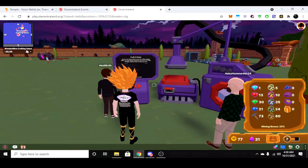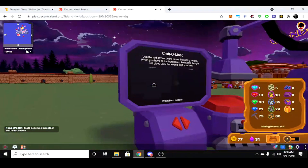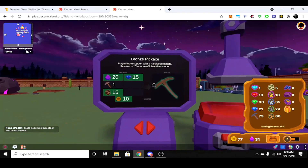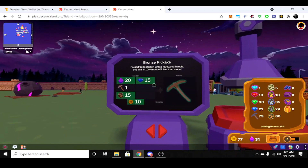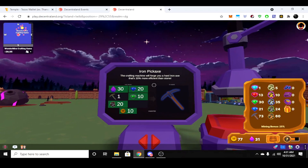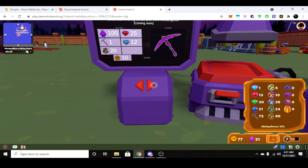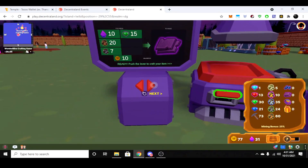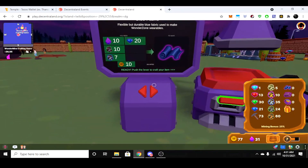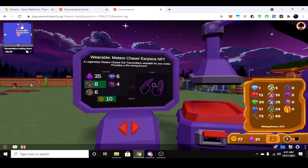Here's a crafting machine — a lot of people were asking about this. How do I repair my axe? Where do I go to use these materials? It's real simple. You come over here, press these little arrows, and you can change the screen to see what resources are needed to make the next item. This is to make the bronze pickaxe. It gives you 10% more efficiency. You continuously upgrade your pickaxe for more mining, and eventually you get to a point where you can make amazing-looking pickaxes, craft glow metals, and ultimately start making wearable NFTs.